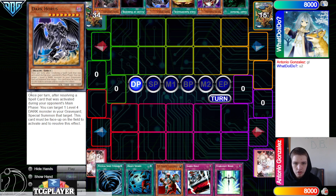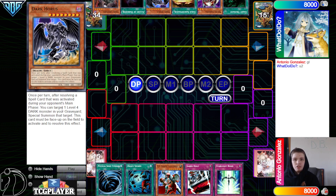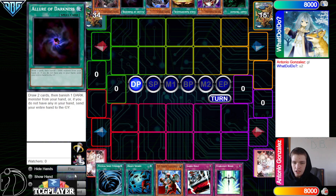Dark Horus is a level 8 dark. Once, after resolving a spell card that was activated during your opponent's main phase, you can target a level 4 dark monster in your graveyard and special summon that target. This card must be face-up on the field to activate and resolve this effect. I feel like this is going to be really hard to summon, but it is a level 8 dark so it works with Trade-In, Allure of Darkness, Dark Greffer, stuff like that.